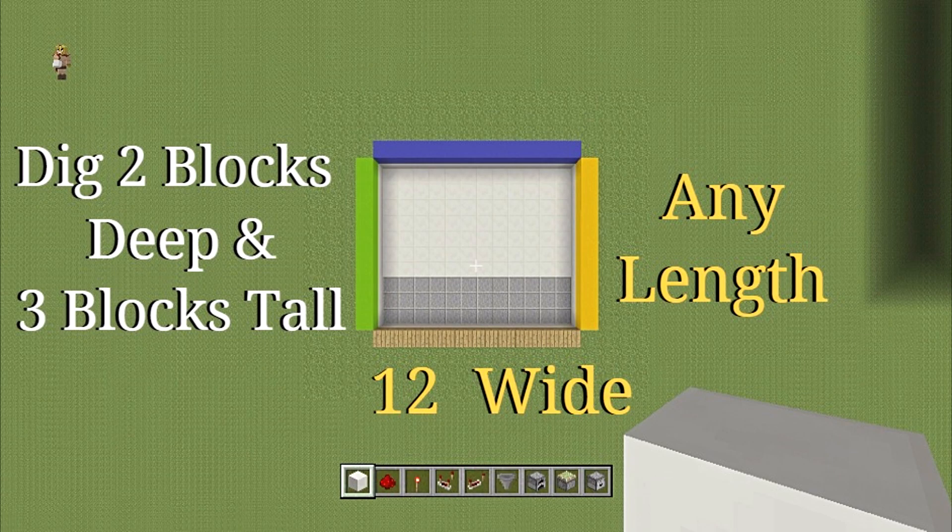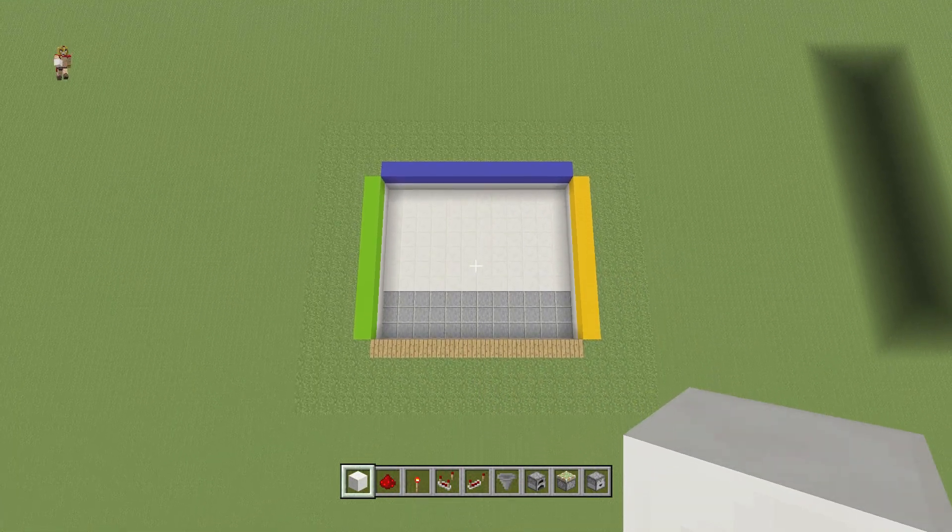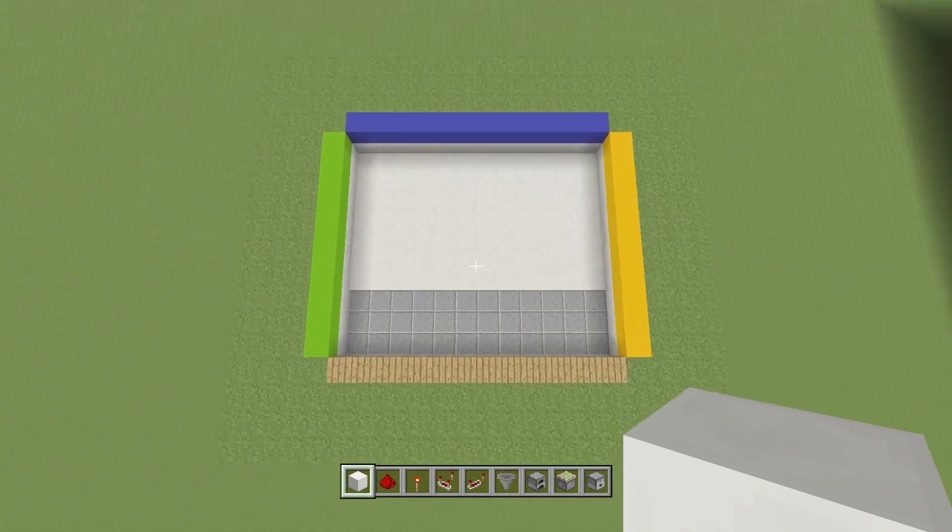Pause the video and make sure you have the setup. The first three blocks in the front are required, but the back section — like I said — you can make any size you want. That's pretty much your choice.